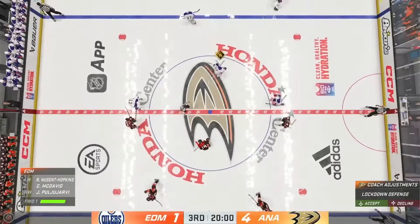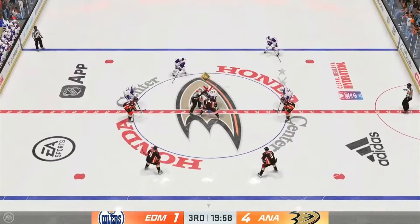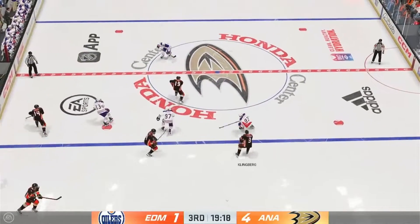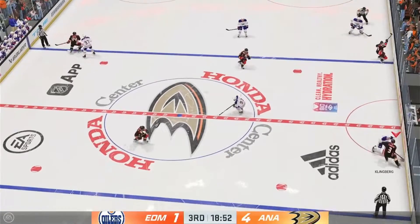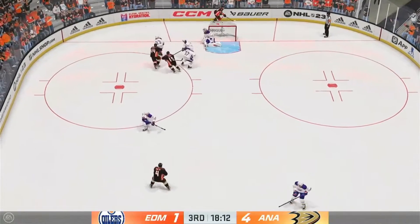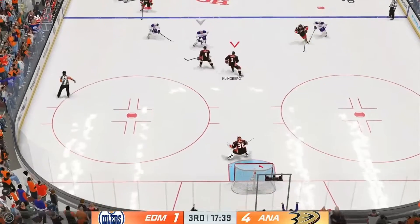Hope you're having a great night — two periods down, one more to go, and they're ready to drop the puck here on period number three. They've dropped the puck here in the third. Forty minutes into this one — Razor, how do you see things? Anaheim's in a nice spot here. It's a comfortable lead — he'll be able to play four lines and six defensemen and not tax anybody too much as they coast to a win.